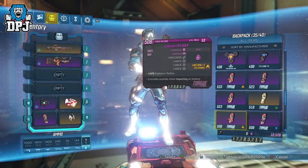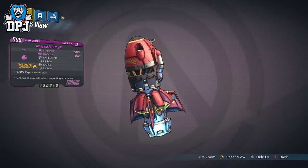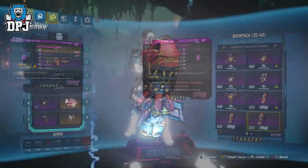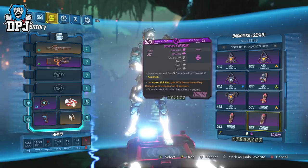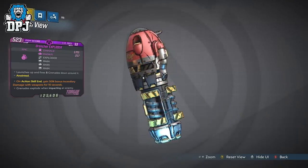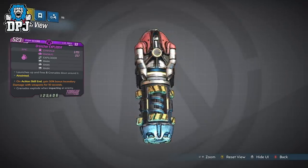Next up we have the Colossal Exploder with the triple prefix of Large, offering plus 60% explosion radius. I haven't tested this much as I don't really see its effects being useful for Zane, though vault hunters like Moze could probably make more out of this. Next up we have the Drencher Exploder with the triple prefix of Rain, which launches up and fires 5 grenades down around it. This grenade isn't too bad, but the Rain prefix works miles better when paired with other prefixes. I have come across some incredible grenades from vending machines that mix up those prefixes — I'll bring you a top 5 or top 10 on those, so stay tuned.